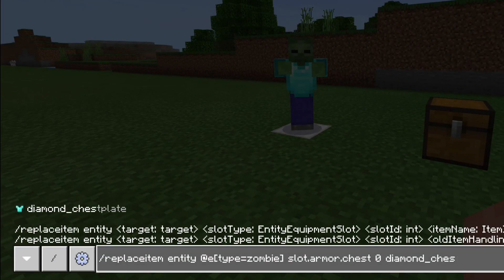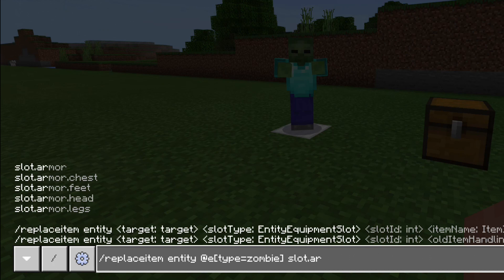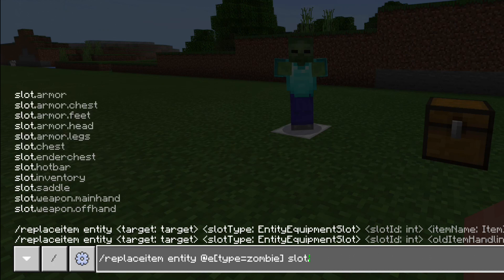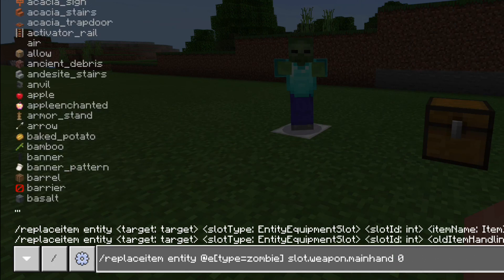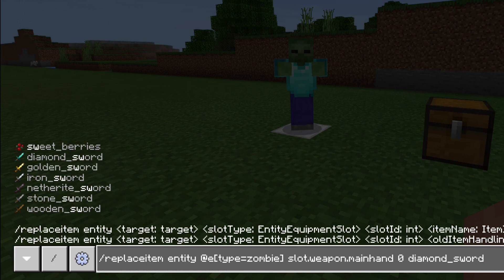We'll give the zombie a sword as well. Going back and typing slot.weapon.mainhand, zero, and I'm going to pick a diamond sword.